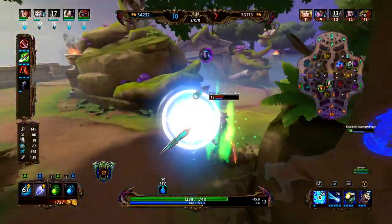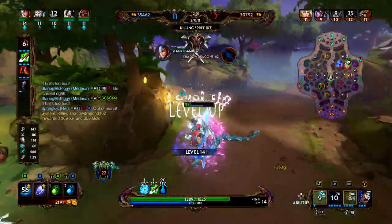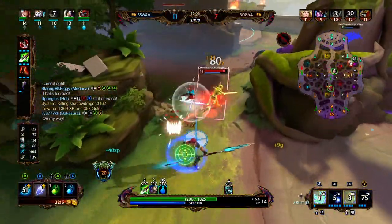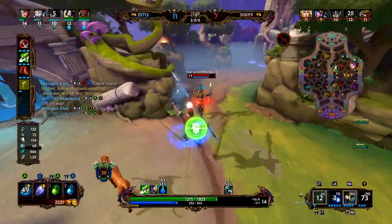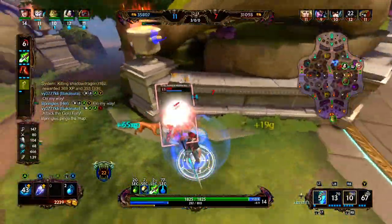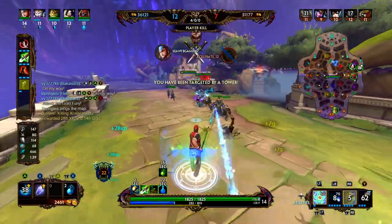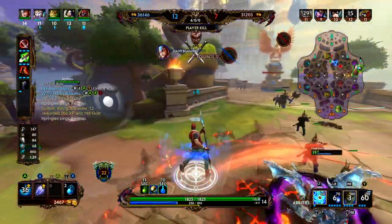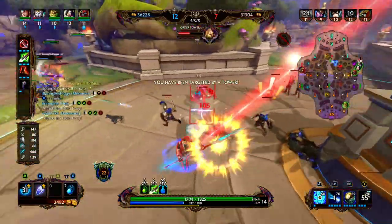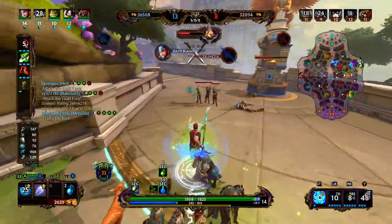We dash in just short of Suzanna but we get him with the root and we're able to get him with the basics. Freya's here, we go ahead and taunt her — that might have been a very early taunt. We use our one, we get the knockup, we get the root, we're gonna keep chunking her. Easy. The movement speed from Stone Cutting Sword also just helps you catch up to people — super helpful. Loki comes in, we're gonna knock him up and we're gonna root him, we get the pick.